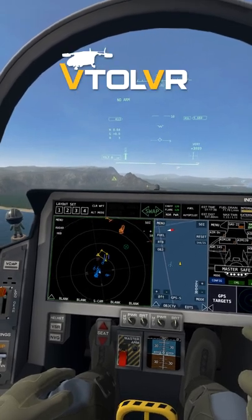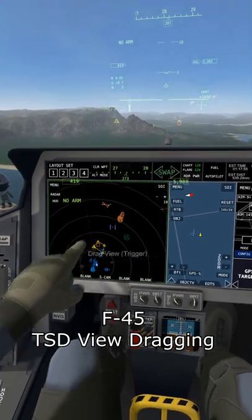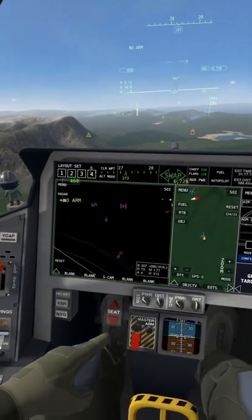I added a few new features to the F45's tactical situation display. You can touch and drag the screen to move the view around. If your cursor is snapped to a target, the view zooms in and out on them and will follow them if they're moving.